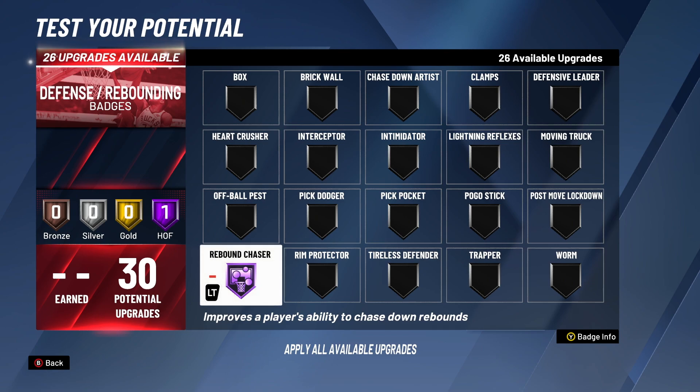Coming in at number five, this is one of the more overpowered badges. As soon as you put it to bronze you start getting way more snag animations. From bronze to silver to gold to Hall of Fame, you get more snag animations, they become faster and more frequent. At Hall of Fame it's a really useful badge especially for big men. If you time your rebounds and combine that with this badge, you're going to get as many boards as possible.